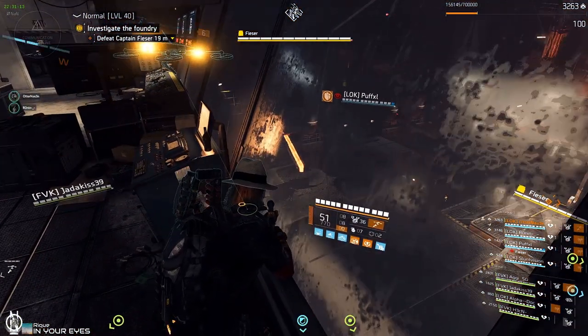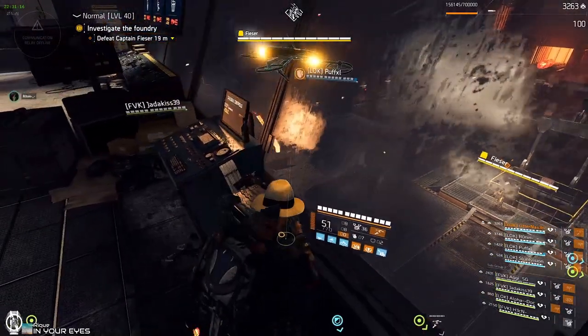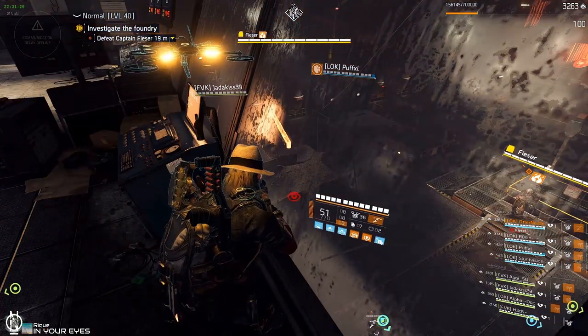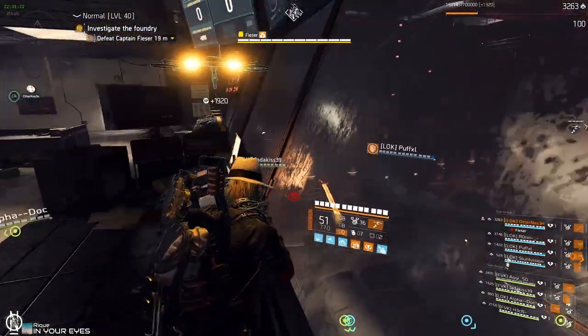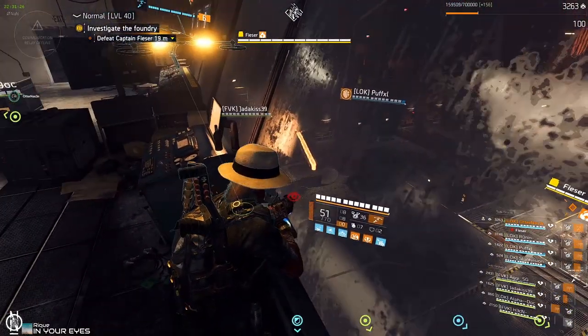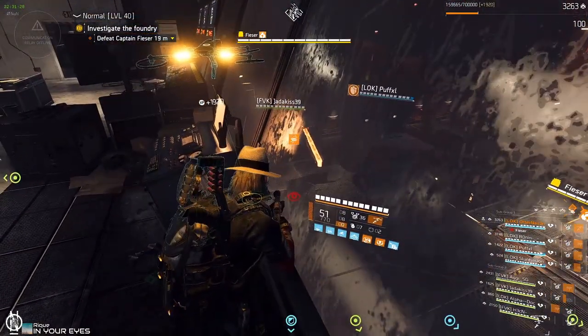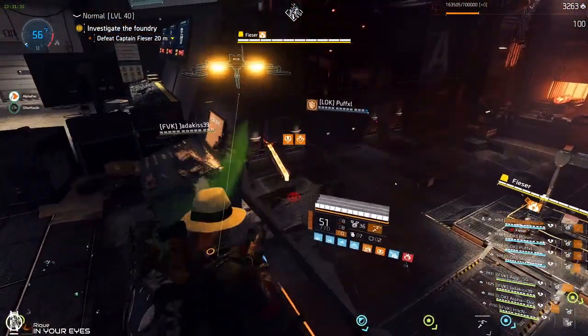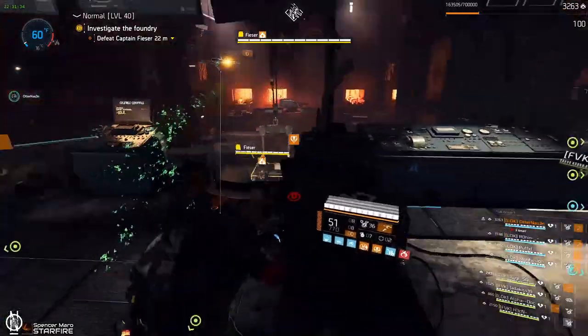Wait another 2 minutes 30 seconds for the second one, do an error code. After 20 seconds the next one will glow up — I think it's the front right, next to the train on the right side on door C. Look for the pipe, it's glowing, 2 minutes 30 seconds, then do the next error code. Last basin: see the pipe glowing, 2 minutes 30 seconds, do the next error code.